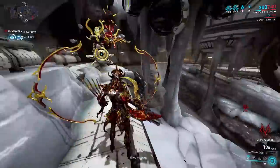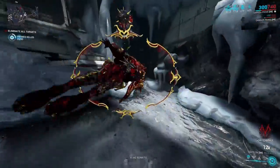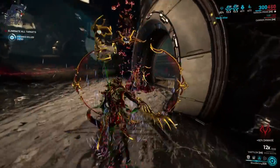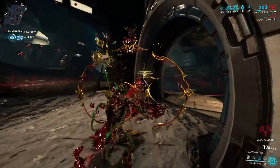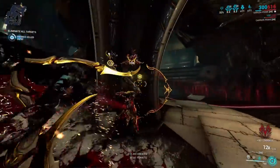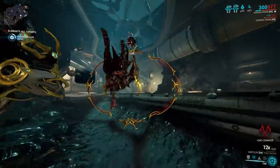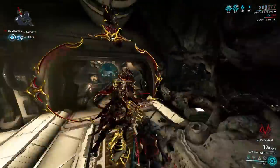Now as for combining this with Corrosive, it still takes the same number of hits to fully remove the armour. This is because while Shattering Impact affects the base armour, Corrosive is a debuff to what armour remains rather than a subtraction. Because of this, you're usually far better off just not using Corrosive when you've got Shattering Impact.